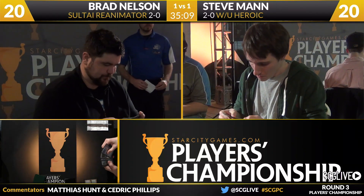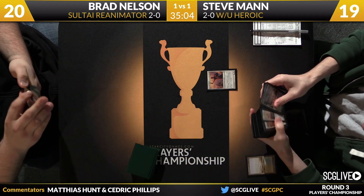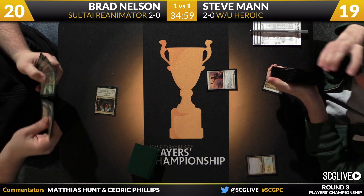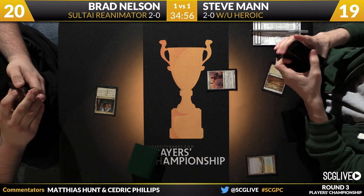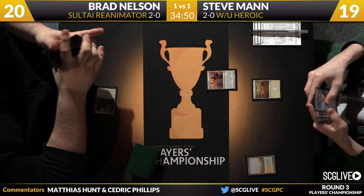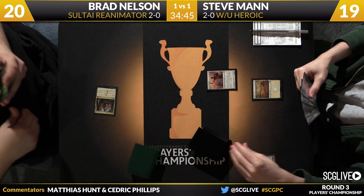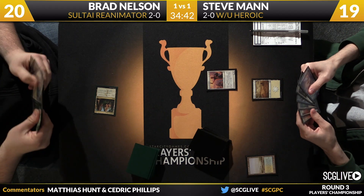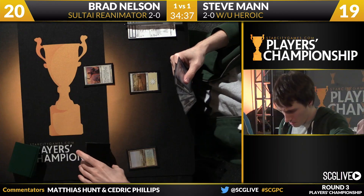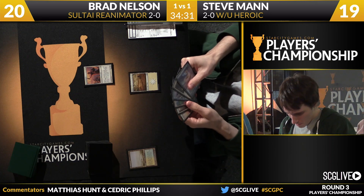We're off with a Flooded Strand dropping to 19. Man has to play and it'll be the best one — his Favored Hoplite. That's good. A lot of Brad's removal does cost three mana, so there's a chance Man can sneak under a lot of it. Opulent Palace there for Nelson, so he does have a tri-land to lead things off, getting his mana fixed up. It's a very, very difficult deck to beat if it all comes together.